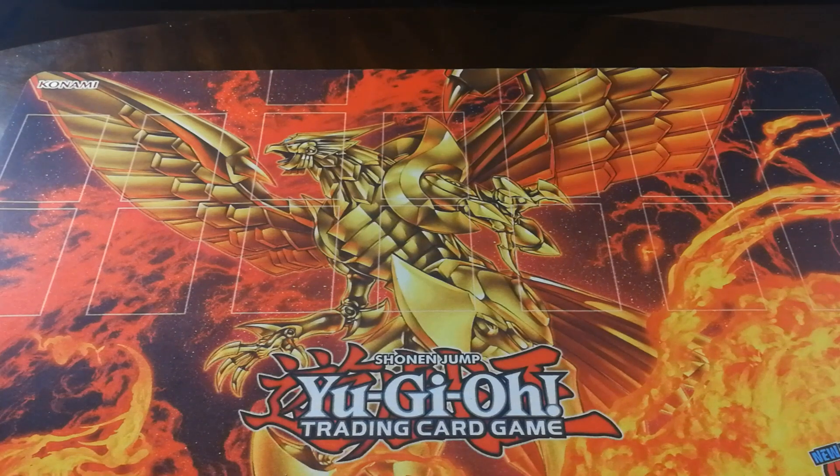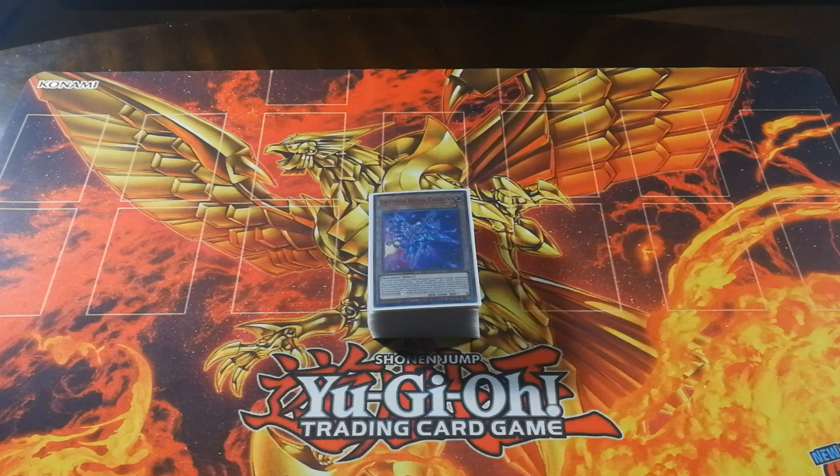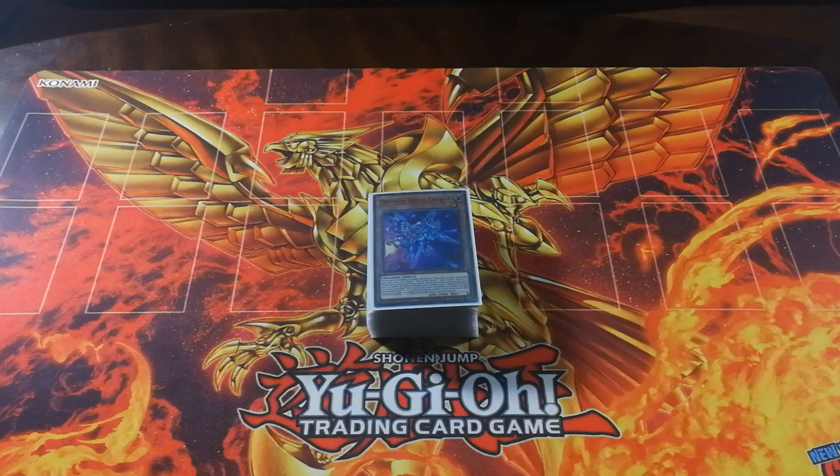Within the last half year of me doing deck profiles, and more importantly the combo component of those deck profiles, I've received a ton of comments requesting that I do more combo videos as well as pointers on how I could have done some of my past combos differently — things like had I converted these two monsters into a different extra deck play, or had I been playing these cards, I could have taken my opening hand into an entirely different direction. Even though both of those combos could have been fixed easily had I just been playing and equipping a Dawn Knight instead of directly equipping a Drytron monster, I believe that the deck is flexible enough such that even without that specific line of play, I could have still made a pretty impressive board regardless.